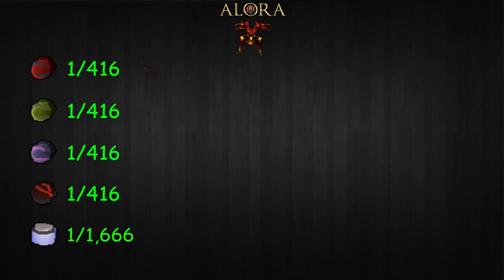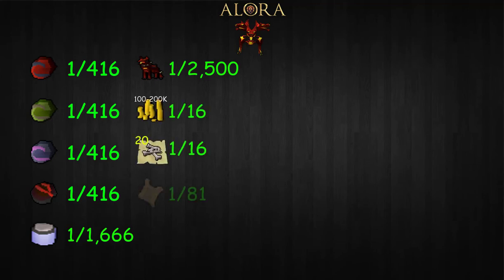The last rare item is the hellpuppy. This item is strictly cosmetic, however it will gather an innumerable amount of compliments and positive feedback as it follows behind you. The hellpuppy has a drop rate of 0.04%, making it 1 out of 2500 — if you obtain this item, I'm jealous. Three other mentionable drops are coins that vary from 100 to 200k, 20 noted dragon bones, and an elite clue scroll.